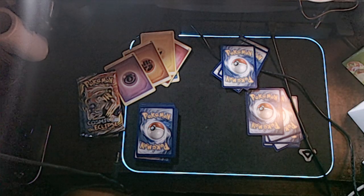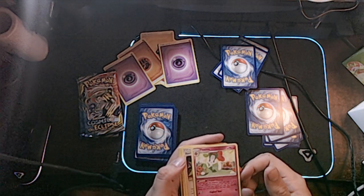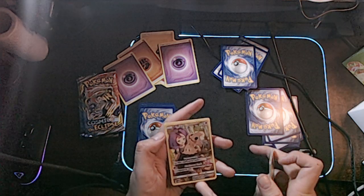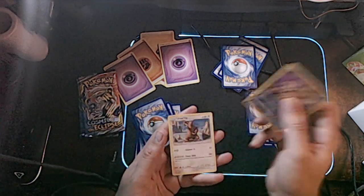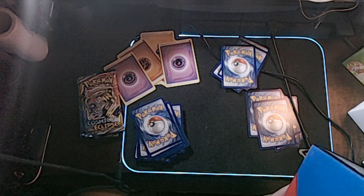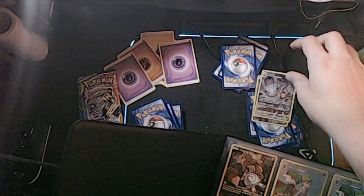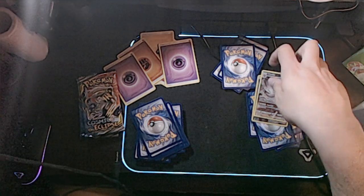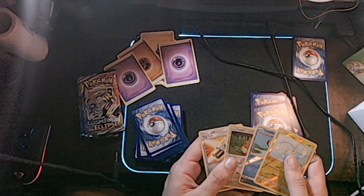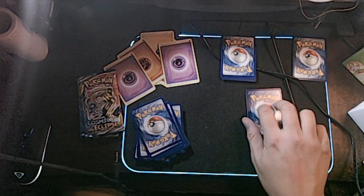Ooh, Magnemite. Psychic Energy. A Flabette — which evolves from Flabébé, I've never seen that one before — a Roxie, a Herdia, a Magnemite, an Eevee, a Flabébé, a Sneasel, a Zatu, a Full Art Mimikyu — good God — and Ursaring. Poor Ursaring, he's not even that good. At least Entei's a Legendary. That's going in the bag — actually I'm going to do a recap at the end of just the Hollows and the Rares.